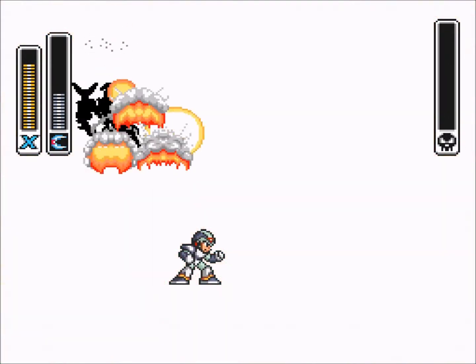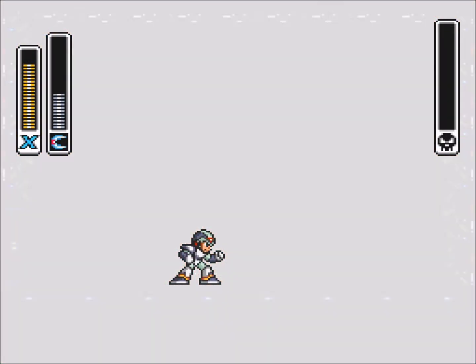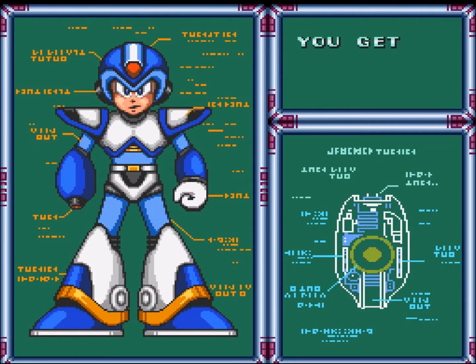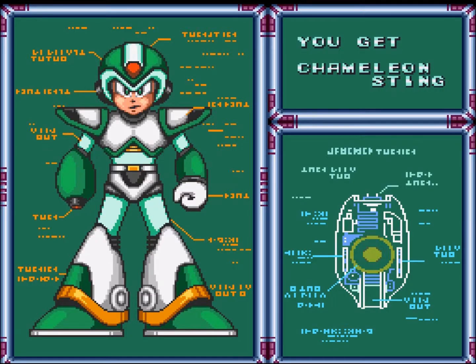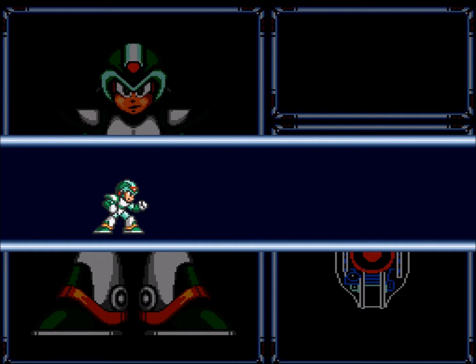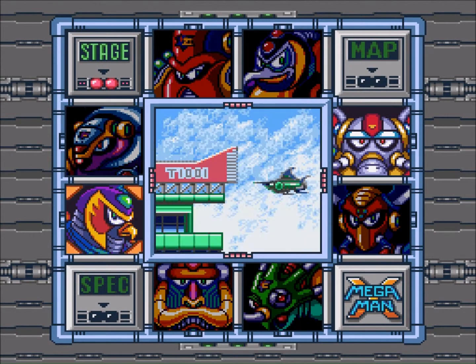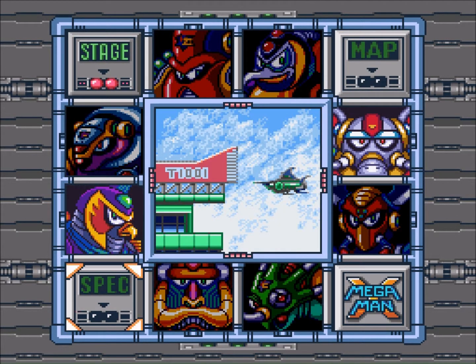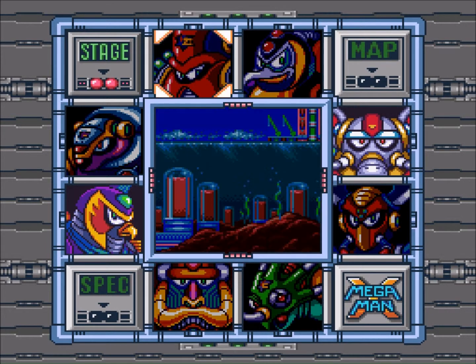We have defeated Sting Chameleon — by far probably the easiest boss we've fought. Launch Octopus was at least a little challenging; this guy took literally less than two minutes to defeat. We teleport away like a power ranger, and check it out — we have a new shiny chest piece and we got the Chameleon Sting weapon. Believe it or not, we are now approaching the last two mavericks and then the final boss. There's the elephant dude and the hawk guy — the next person we're going to face is the hawk guy.